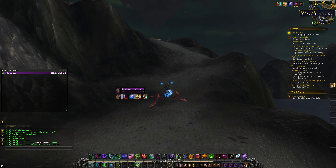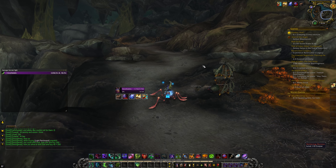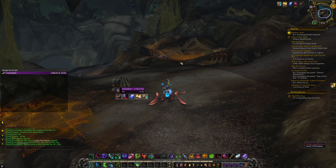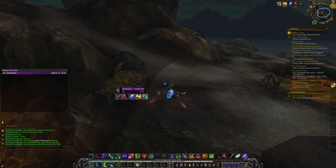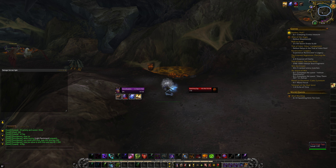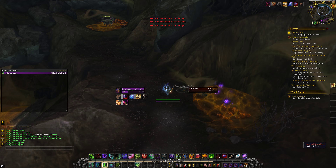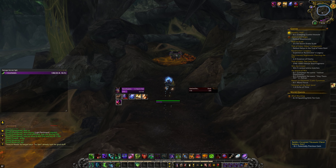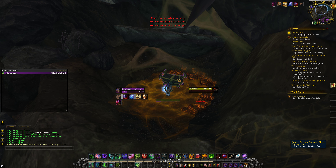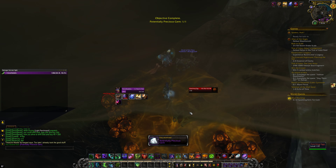Now we're looking for a potentially precious gem. As per usual with a lot of the Legion stuff, they're very flaky in what information they give you, so that usually just means kill stuff until you find it. Or just come straight here — and we have found our potentially precious gem.